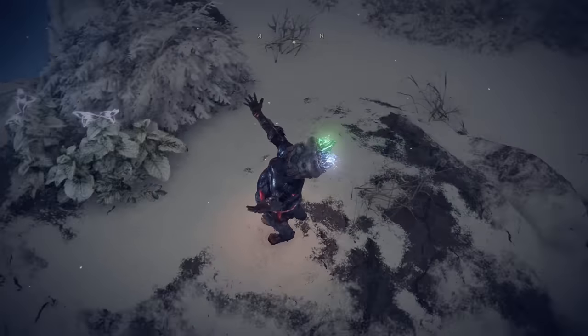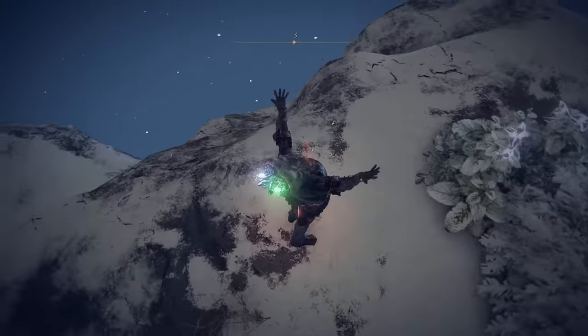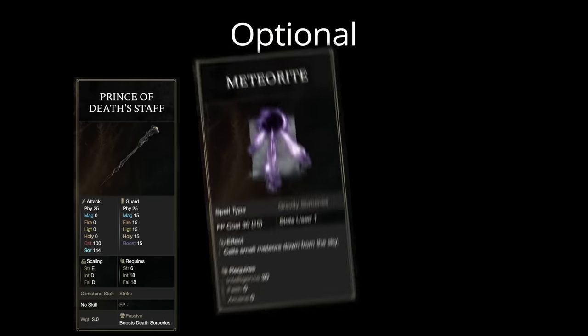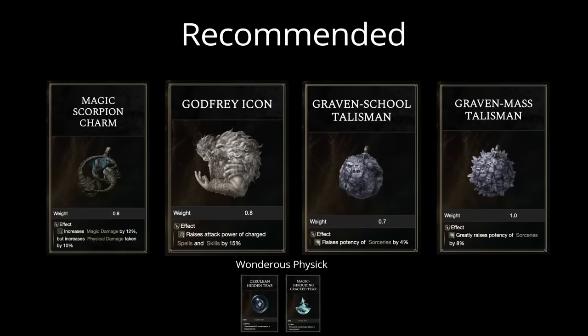At number 10, we have this two-faced extraterrestrial, Gravity Greg, inspired by a video created by Fextra Life. This build is centered around having the Meteorite Staff in your offhand and your highest scaling staff in your main hand, combined with Gravity Sorcery Spells. We are using the Prince of Death Staff because our faith and intelligence was where it needed to be. These are the recommended talismans that we used for this build.